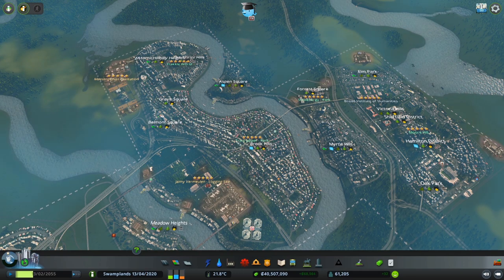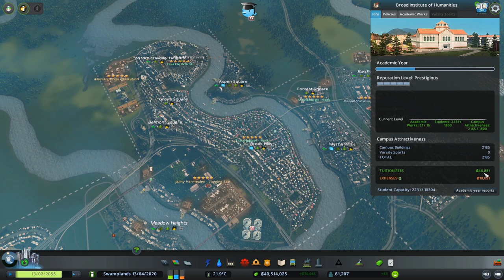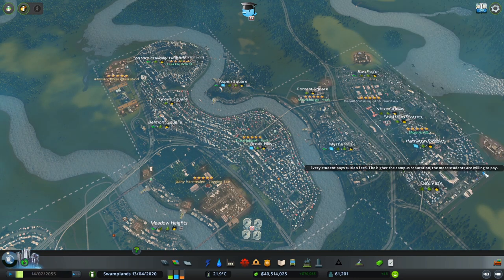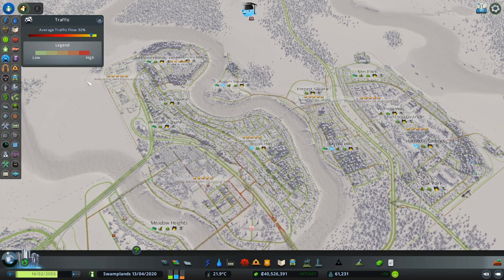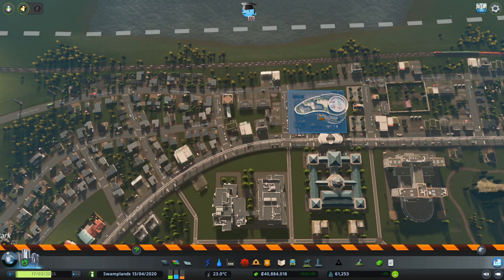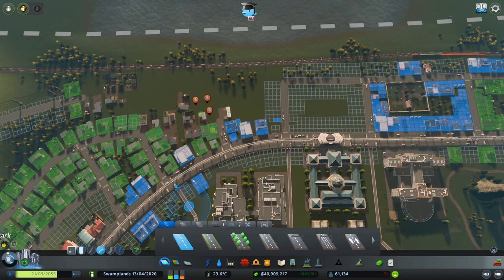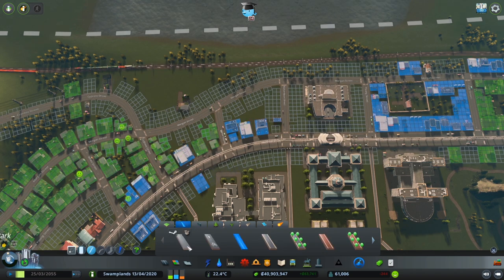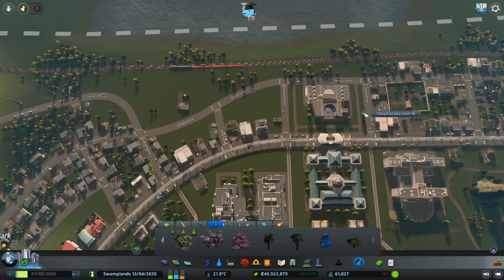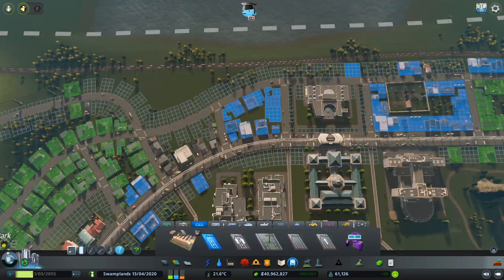Now let's check the status of our city. Our new campus is earning about $30,000 per week and our population is now at 61,000, yet our traffic flow is still at 92%. Our bank and weekly income is just unbreakable. Since we just unlocked the museum, let's immediately put it to good use — I will replace the posh mall with the museum, then we're going to add a tram line for our in-district mode of transportation, and lastly add the final touches of the overall district.